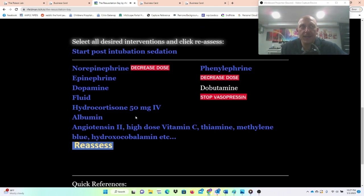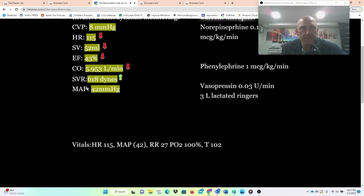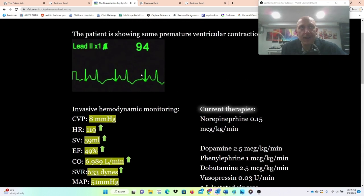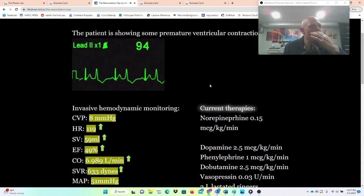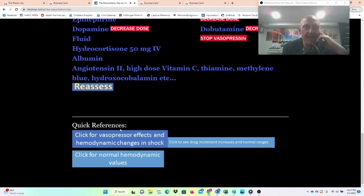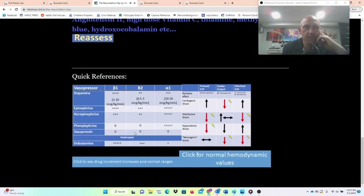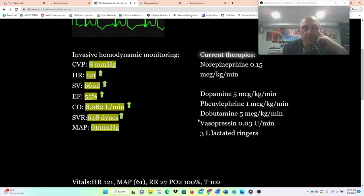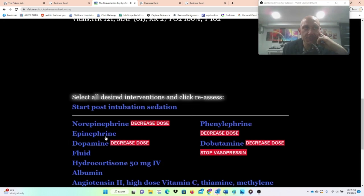If you use a bunch of beta agonism, you might start to see some ectopy. I'll add dobutamine and dopamine — something she really doesn't need. Now I'm starting to see PVCs. Not good, because I'm tickling the heart too much with beta agonism from really high beta-1 dopamine and really high beta-1 dobutamine. If you do that too much, you might throw them into VTAC.